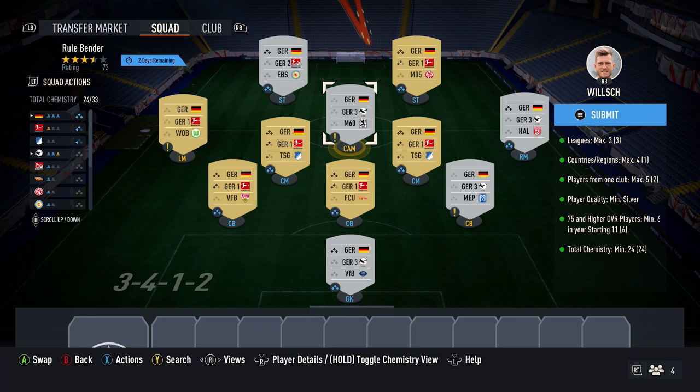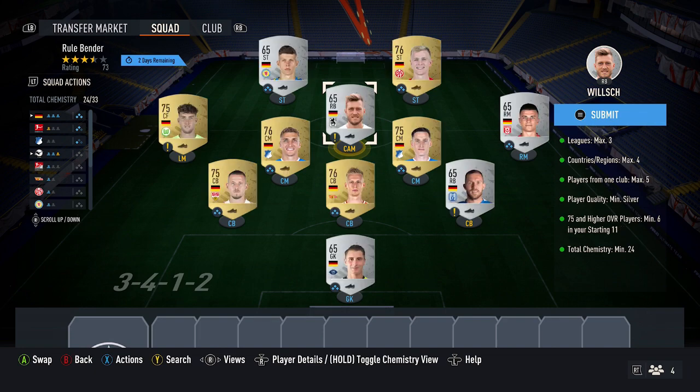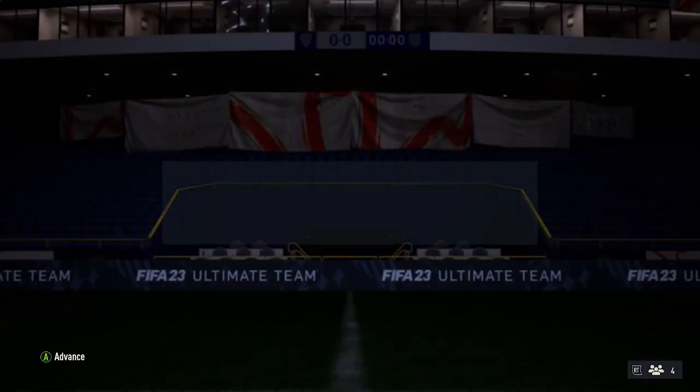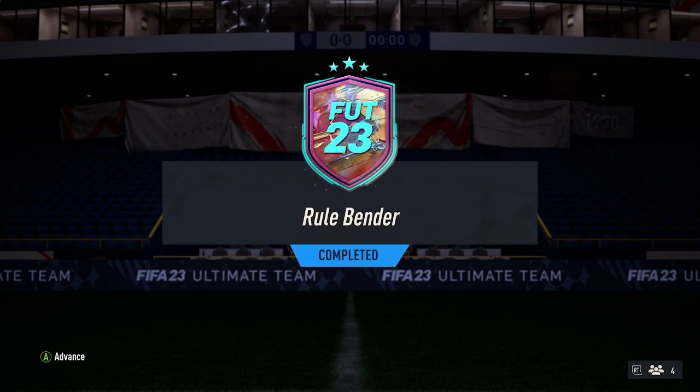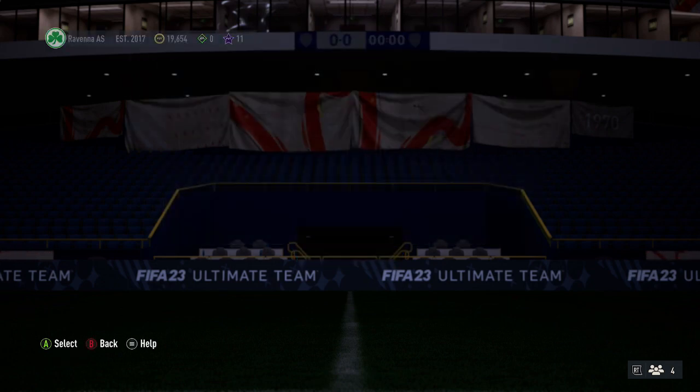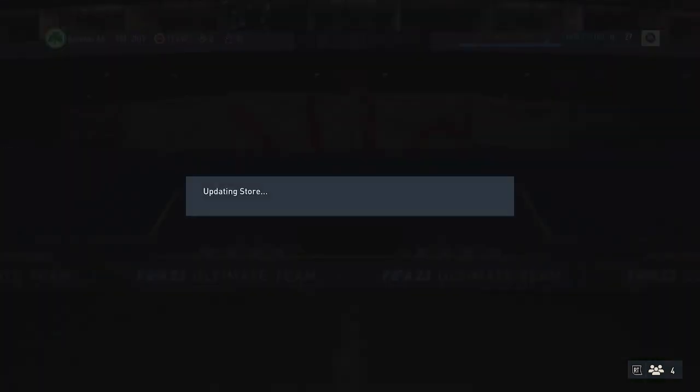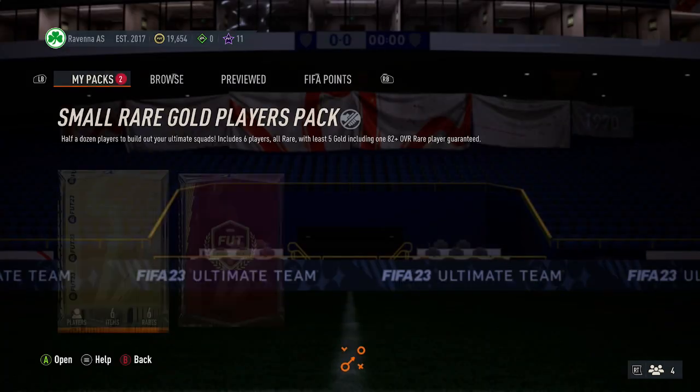As you can see from the leagues, all the golds are from the Bundesliga, and for the silvers, four are from the third division and one from the second. Pretty simple solution for this SBC. The German route is the cheapest way to go, and it should cost you around 4,000 coins.